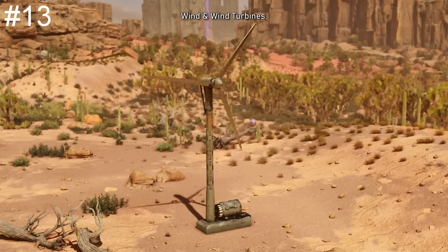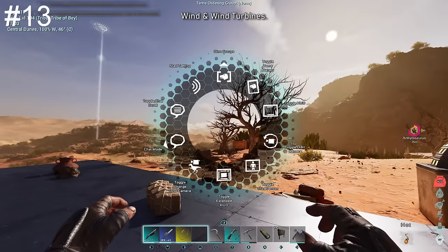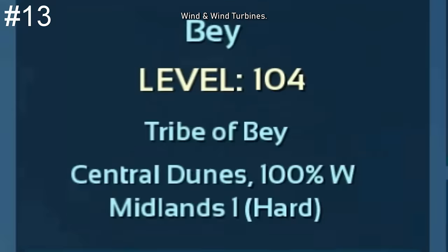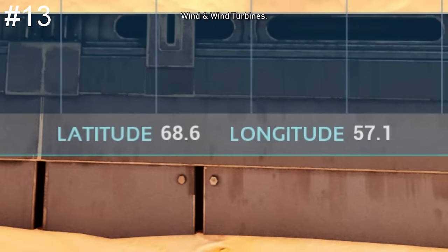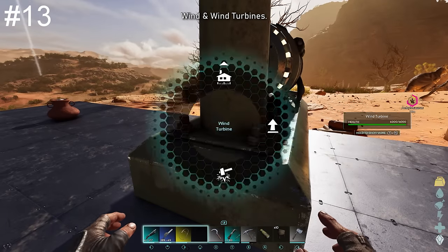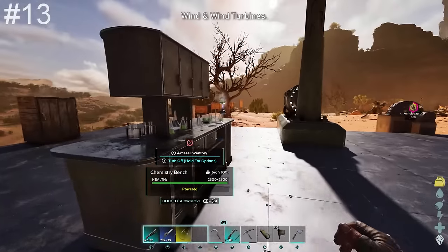Although generators not turning off during electrical storms seems broken at the moment, wind locations are still very important. You can view any area on the map's wind percentage by holding H on your keyboard — it will also show up in the direct centre of your inventory. The only place you can really get 100% wind is in the desert, though there is one inland location that also offers 100%. Building there means you can power your electrical devices with a wind turbine 100% of the time, without worrying about generators or gasoline.